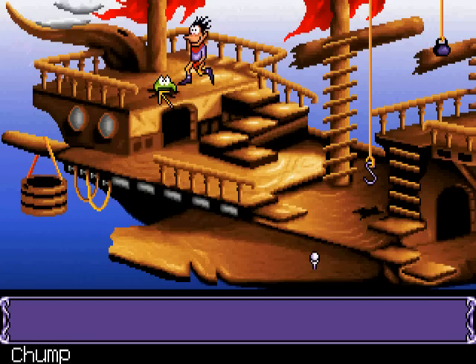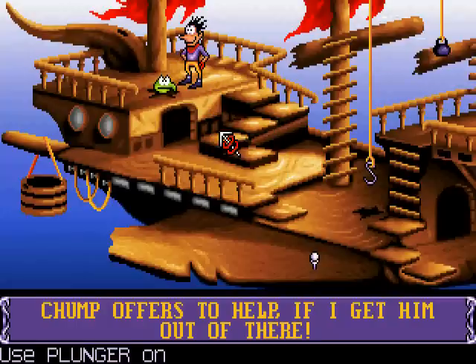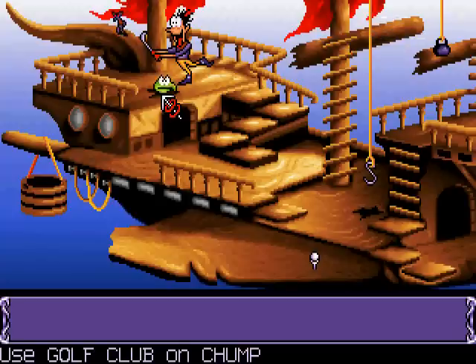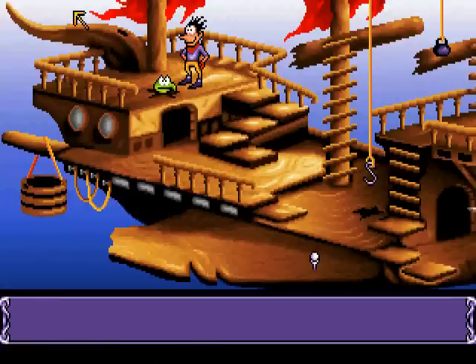Well, we can talk to him. Hey Chump, how's it going? He offers help if I can get him out of there — that's handy. Let's try our various items. How about the golf club on Chump? Oh! I've never actually tried that before. Look, do it again — he'll miss. Oh dear. Pepper? It still won't let me pour the pepper over his head.